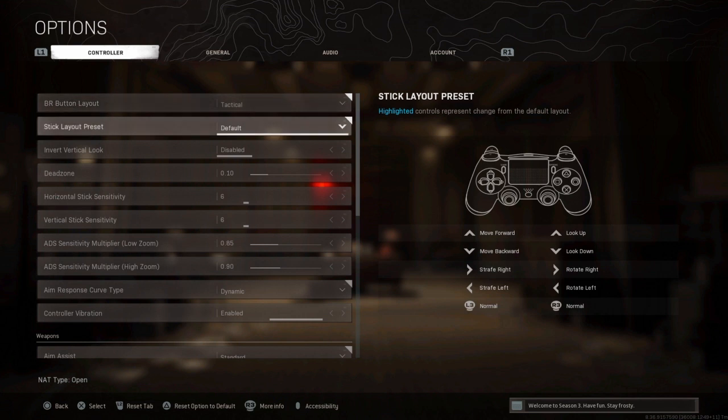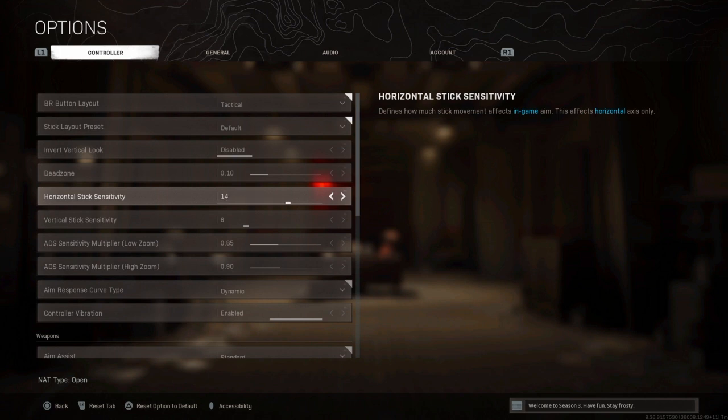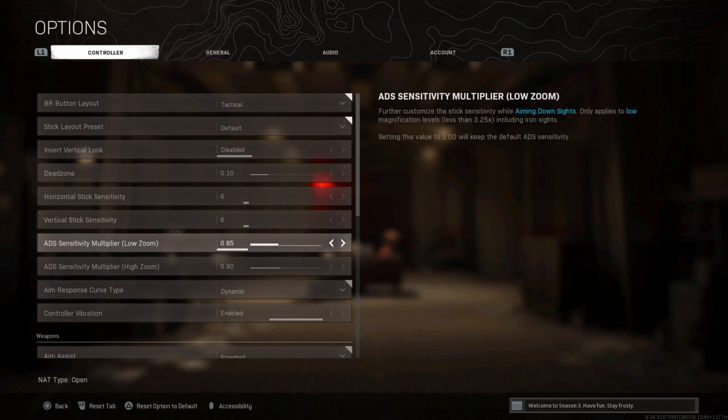Stick layout preset is Default. Vertical look is disabled. Dead zone is 0.10 — you could raise it a bit, but my controller is broken right now so I kept it at 0.10. Horizontal stick sensitivity is 6. I usually like high sensitivity, around 14, but with my broken controller I had to drop it to 6. The aiming is actually way better — lower sensitivity means better aiming. Vertical sensitivity is also 6. ADS sensitivity multiplier is 0.85.